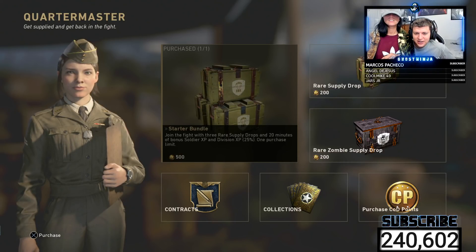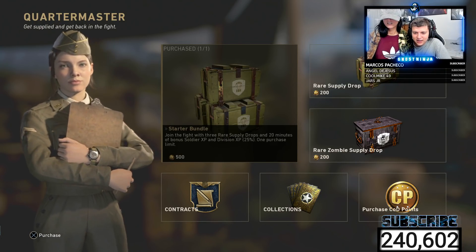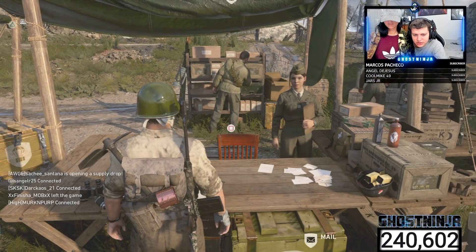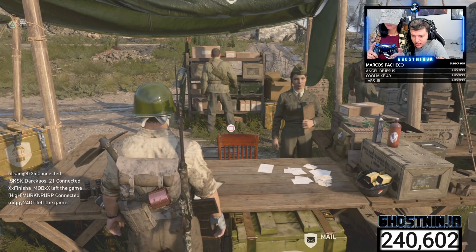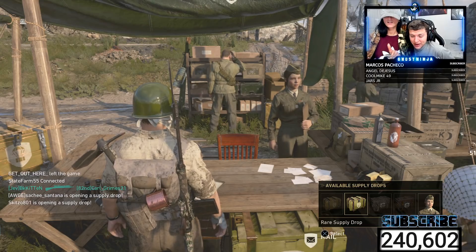It doesn't even tell you how many COD points you have — that's the thing that sucks. Press R2 and see if it gives you something. So it gives you 3 — that's a starter pack of 3 supply drops.